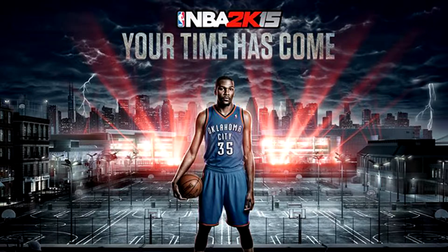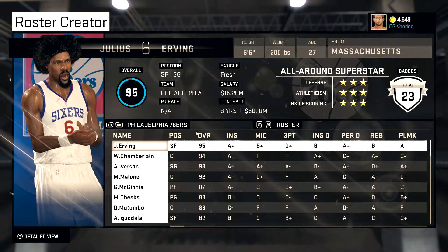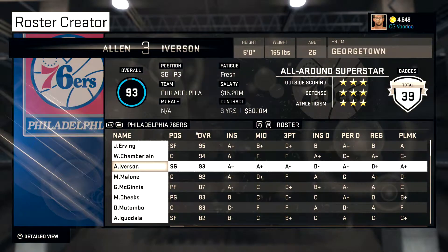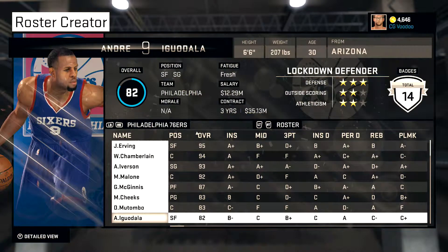So let's dive into the teams. First we got the 76ers, which is a good stacked team. They get the best Dr. J — the Fro J. I gave them the older Wilt, because Wilt played for the Sixers near the end of his career, so they get the old Wilt. He's still pretty good. Got AI, Moses, and I put Iggy on there — I think it's well deserving. He had his best years with the Sixers.